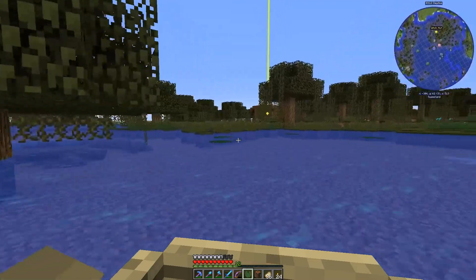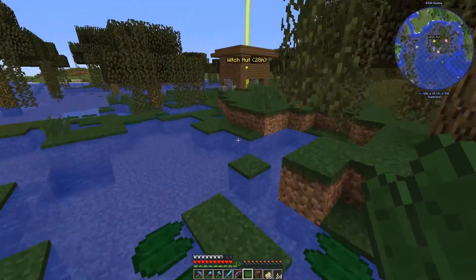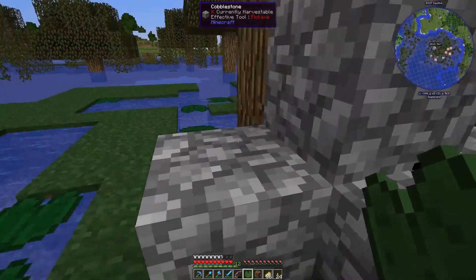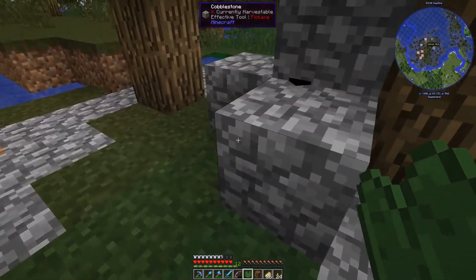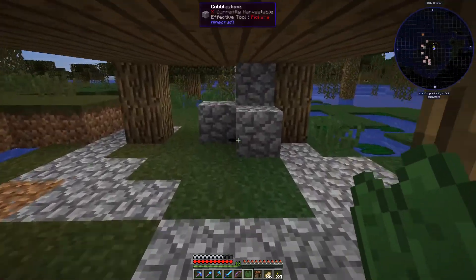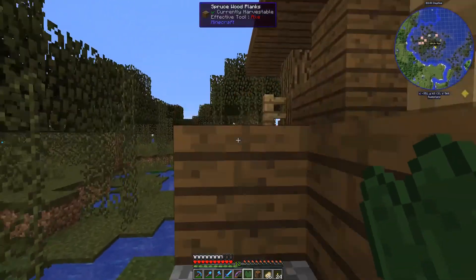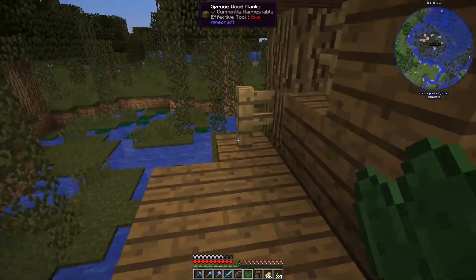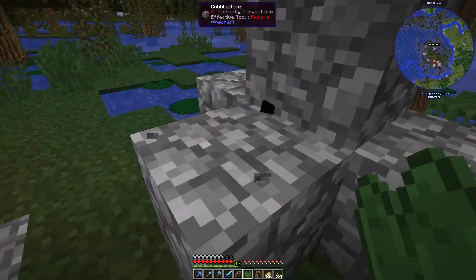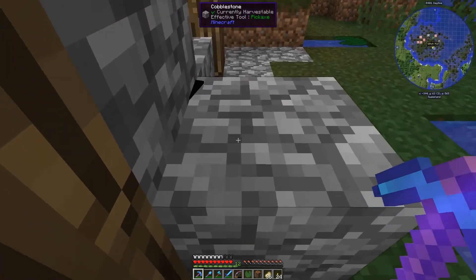I wanted to show you where it was at least so you could see it and look forward to it. I have the witch trapped — she should be in here, yep, looks like she's still in there. If you don't know, the witches that generate with the witch hut never despawn, so you don't have to name-tag them — they just don't despawn. That's why I have the witch trapped. The witch hut's here and I'm going to take it down, build the farm, and so forth.